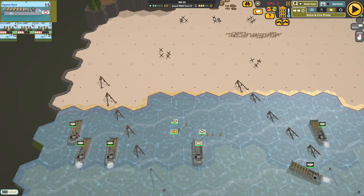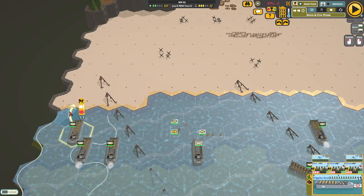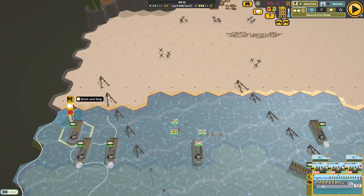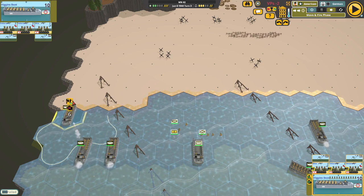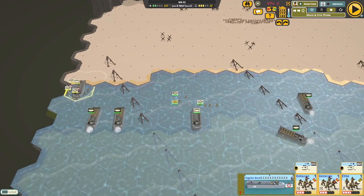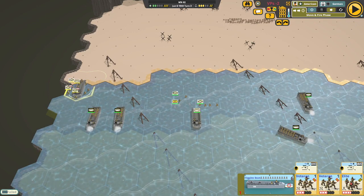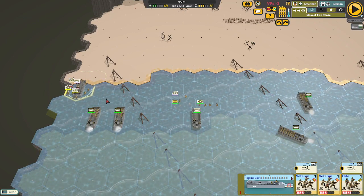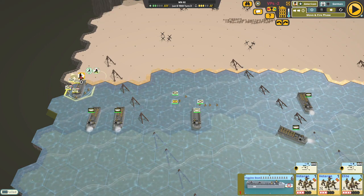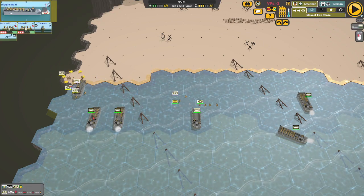These guys in the middle are going to be catching it from all sides. All the positions up here — this pack gun can shoot all the way across to guys over here, and these guys can shoot way over here. So you've got a lot of crossfire on the beach, and that's obviously an issue.